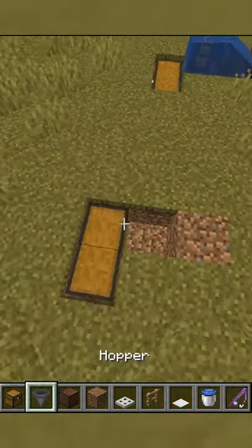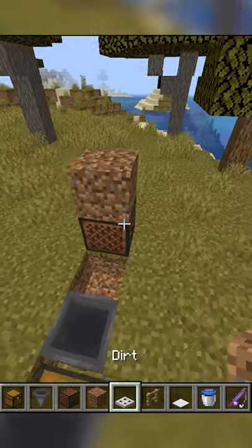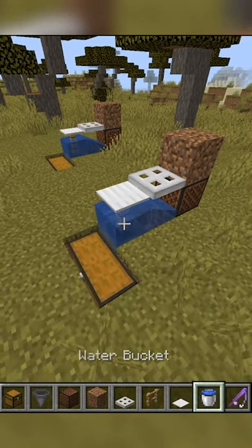Here's how to automate it. Place a chest with a hopper leading into it, with a hole behind it. Behind that, place a note block with dirt on top and an iron trapdoor off the bottom. Then place a fence and weighted pressure plate on the hopper. Waterlog the fence.